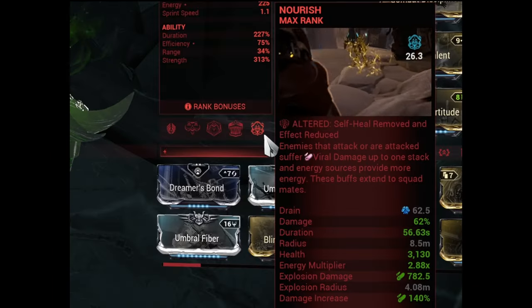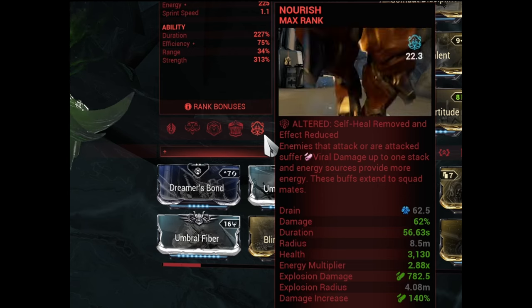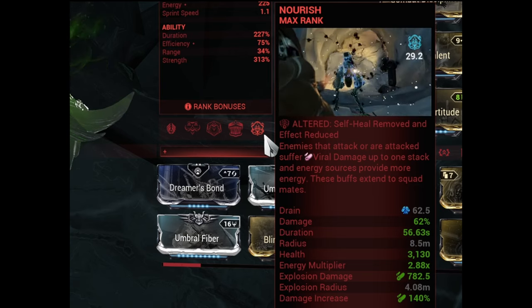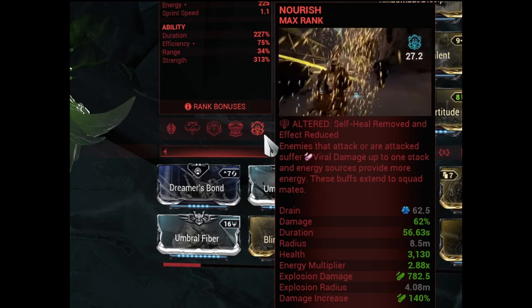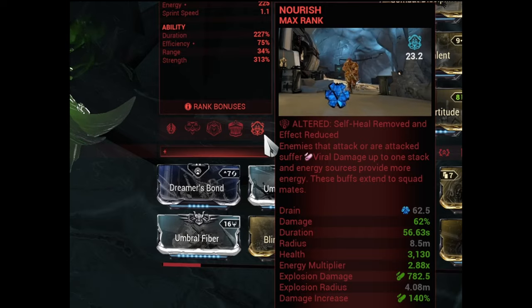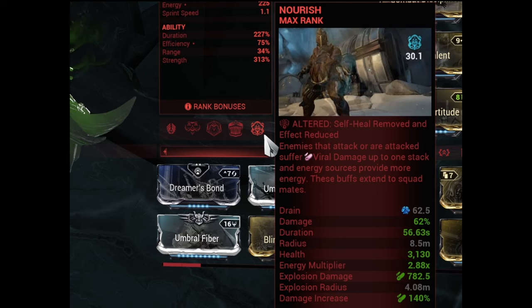Another source of improving your damage significantly is equipping Nourish. Nourish gives you Viral, and if you have Viral and Slash, that's always a deadly combo. You can strip armor anyway with those green shards, so you have Corrosive, you have Viral, you have Slash with Hunter Munitions — and yeah, you're gonna be killing a lot of Steel Path enemies, trust.